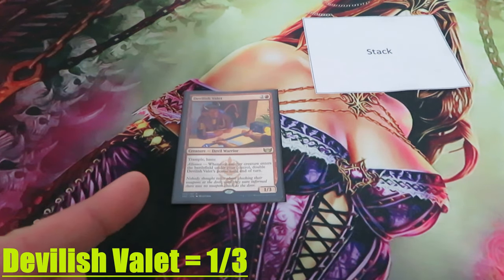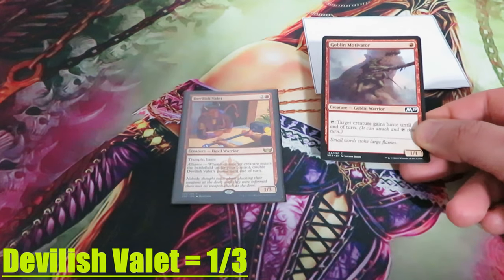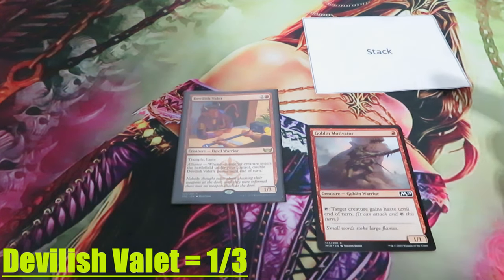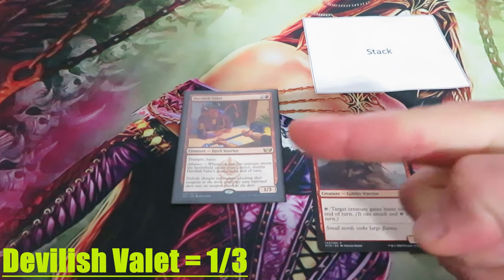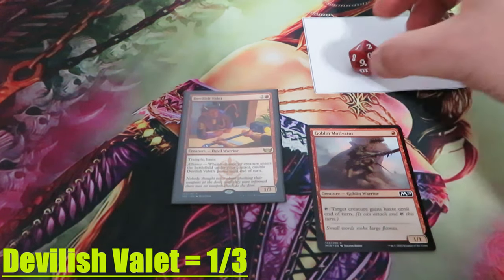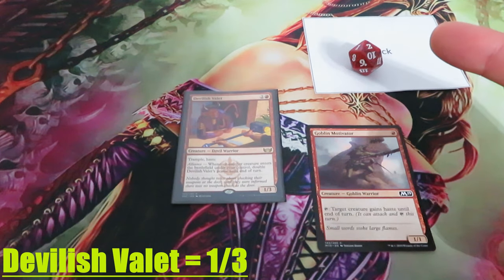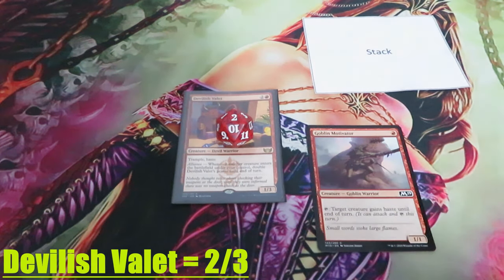Whenever another creature enters the battlefield under your control, double its power until end of turn. Let's put a creature on the battlefield — I'm going to cast Goblin Motivator. Goblin Motivator will go on the stack. Nothing happens and my creature will hit the battlefield. As soon as a creature hits the battlefield under my control, Alliance of Devilish Valet will trigger and the trigger will go on the stack. Nothing happens and Devilish Valet's power will double from 1 to 2.